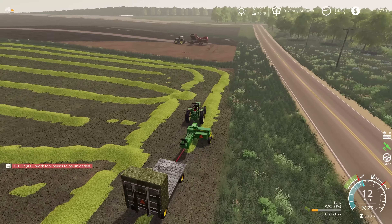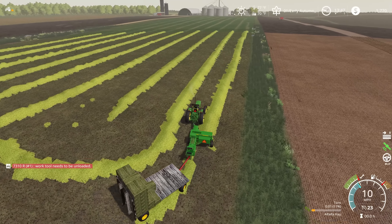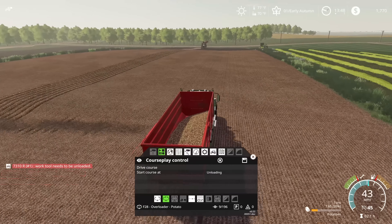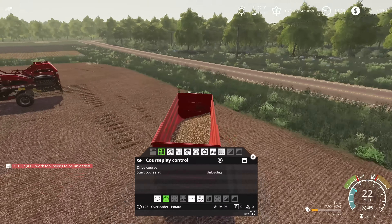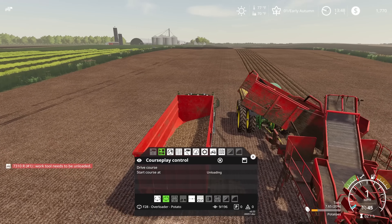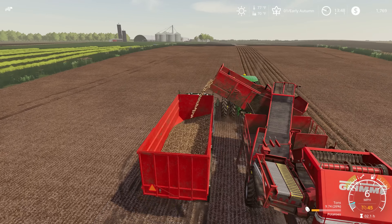We'll have to see how many of these small bales we actually end up needing, and it looks like our potato harvester that's been running for a long time is full. I probably need to go grab the truck and get him started on an unload course because it looks like he's just sitting up there. Now we're almost done with this potato harvest — we probably got like four rounds left since we're only taking two rows at a time, but we've been making really good progress. We've also got another truck hauling potatoes up to the storage by the sell point.